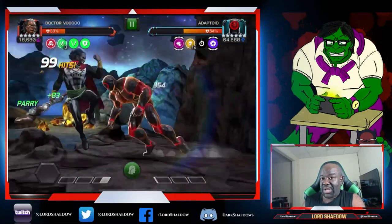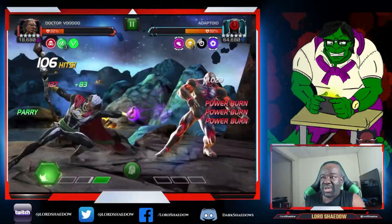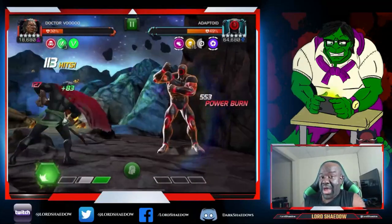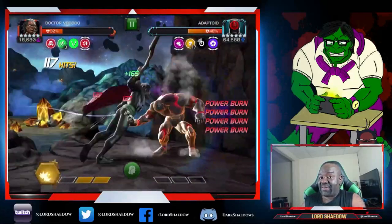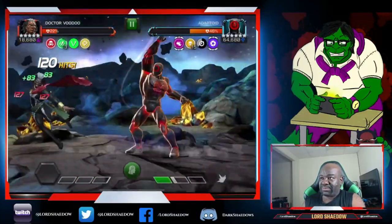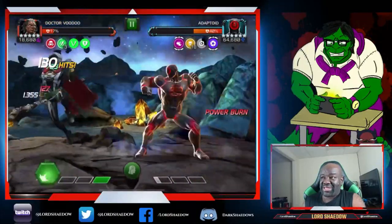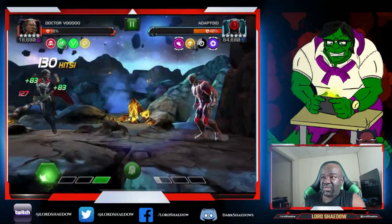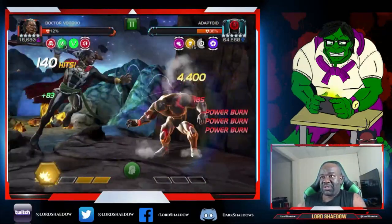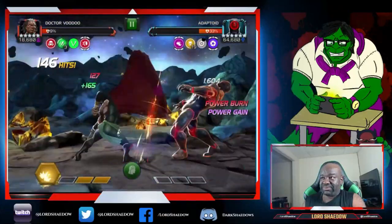I had about the same health as before and got him down about the same amount. We got lucky and he fired a heavy right away instead of hitting into my block — every time he does that it's a big opening without taking blocked hits. He's down to less than half his health already. Just doing the Special 2 spam. Power burn, baited a heavy — and I'm parrying because I realized I had more parries than I thought. Every intercept saves me health.